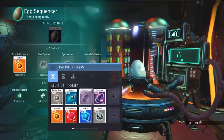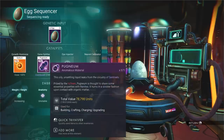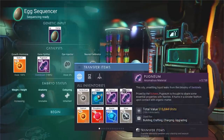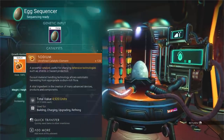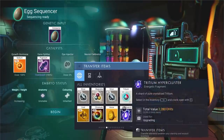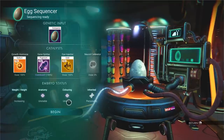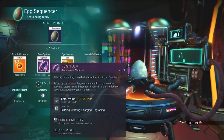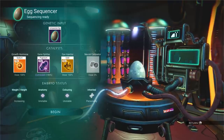In gene splitting, you can actually overdose up to 150% — both the gene and the dye injector can be overdosed to 150% with the proper materials. However, I have yet to find one that reliably works for the neural injector and growth hormone slots. Any results from those so far appear unstable, meaning completely random. We checked if gold has any effect on that — still investigating.